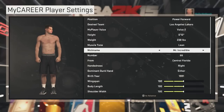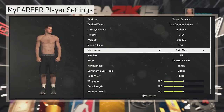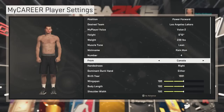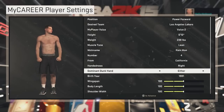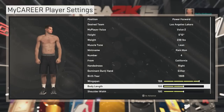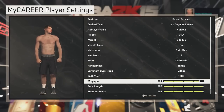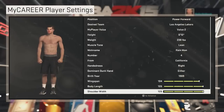Oh — Mr. Incredible? The Rain Man — is it Rain Man? I'm going with Rain Man. Number four, from California baby. Handedness: right. Dominant either. Birth year, wingspan — let's get this guy some ridiculous... he looks like Slender Man. Dude, my guy looks like Slender Man, he's kind of scary.